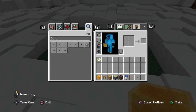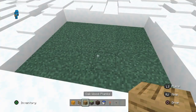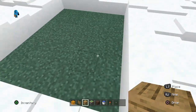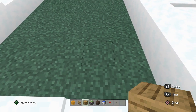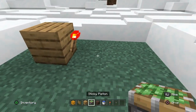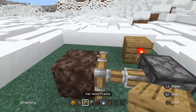Now you have everything for the stasis chamber. First you want to place the eight blocks of your choice, making sure you've cleared out the area. Place one block, then place a redstone torch, a button, a sticky piston, and one soul sand there.